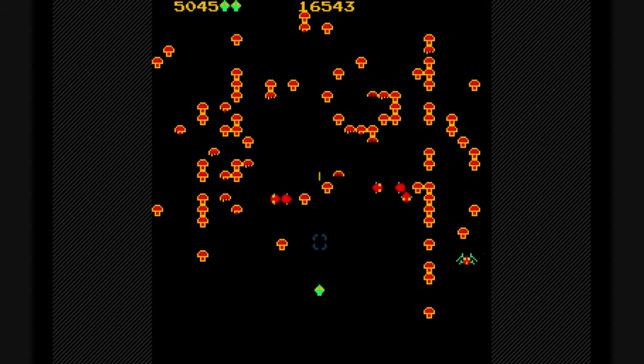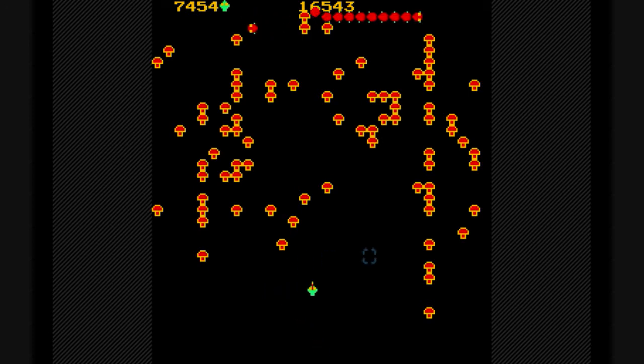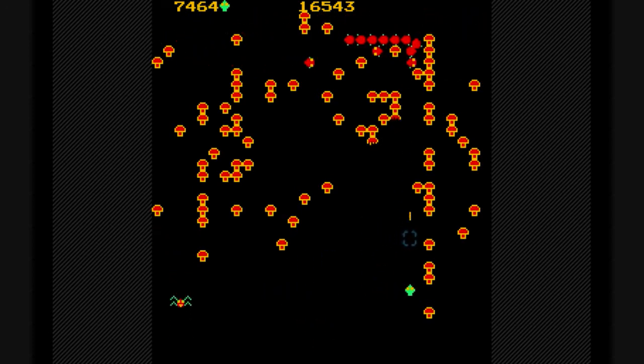There are some tips I can give you guys in this game. When the centipede is falling down and it's trapped between two mushrooms and it keeps going down vertically, that's a really nice spot to shoot them at. And I kind of get nicked here — I shoot the spider, then crash into the centipede. And when that happens, the entire thing comes back.